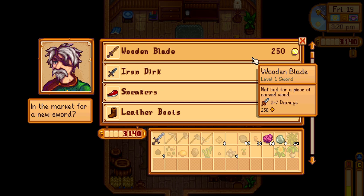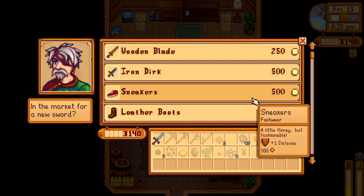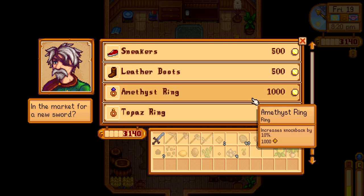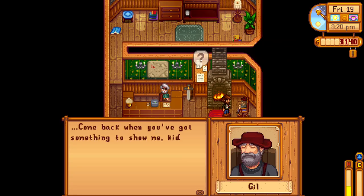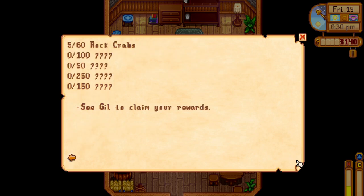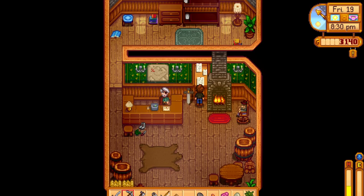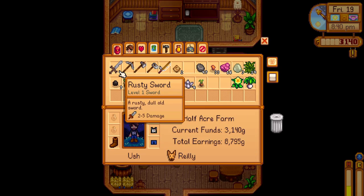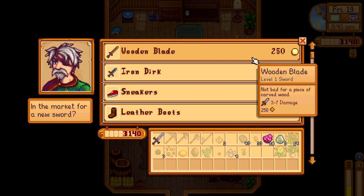I don't want any of that stuff that I got killed in the mine. Wooden blade — 3 to 7 damage. Iron dirt sneakers, monster sneakers, strong peace knockback, peace weapon precision — not bad ideas actually. I've defeated 28 slimes out of a thousand. What's a doggie? 5 out of 60 rap — see the guild to claim your rewards. What does my sword do currently? 2 to 5. That's a 3 to 7 — so a wooden sword is better than my metal sword. This does 2 to 4 damage, I'll just buy this one.